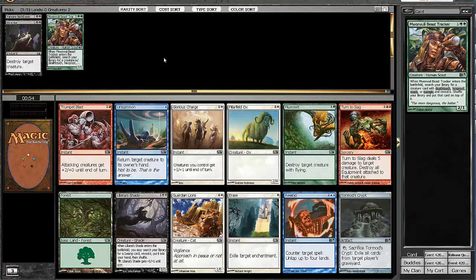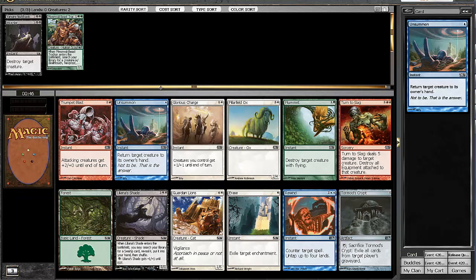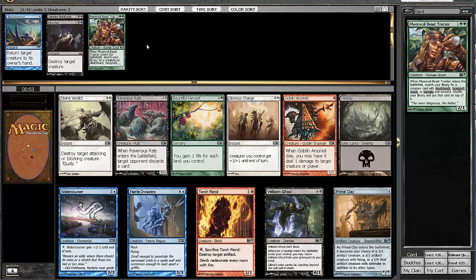There's a Watercourser in the last pack, but there's an Unsummon here. I think Unsummon is the strongest card in this pack by far. Turnslag is here, but I'm not a crazy fan of it. So I'm going to take the Unsummon — it's just a powerful, very nice spell.